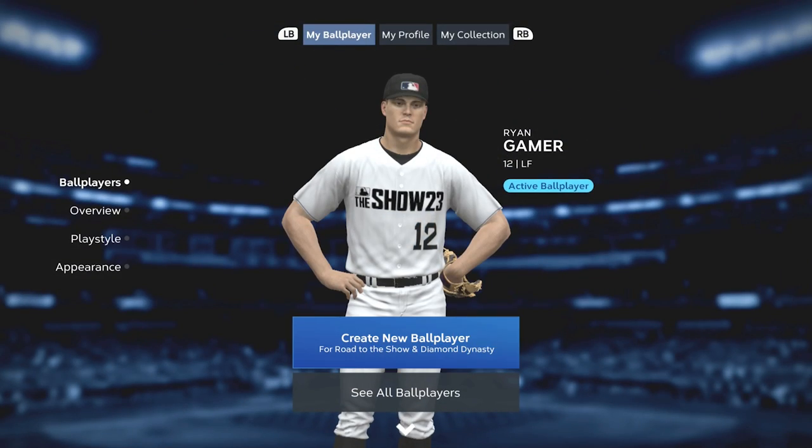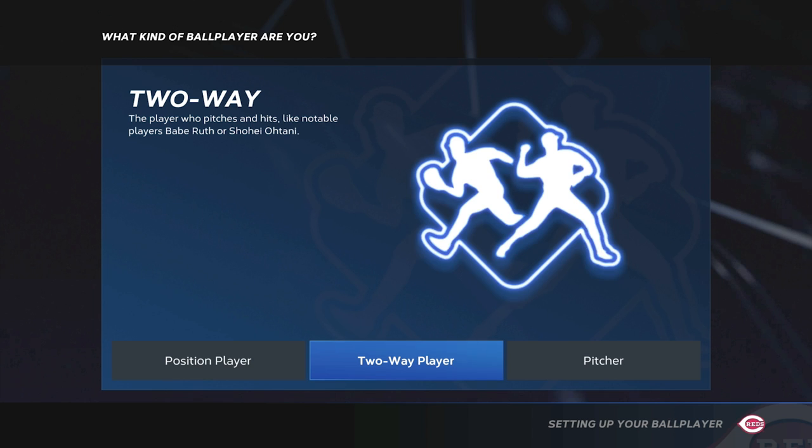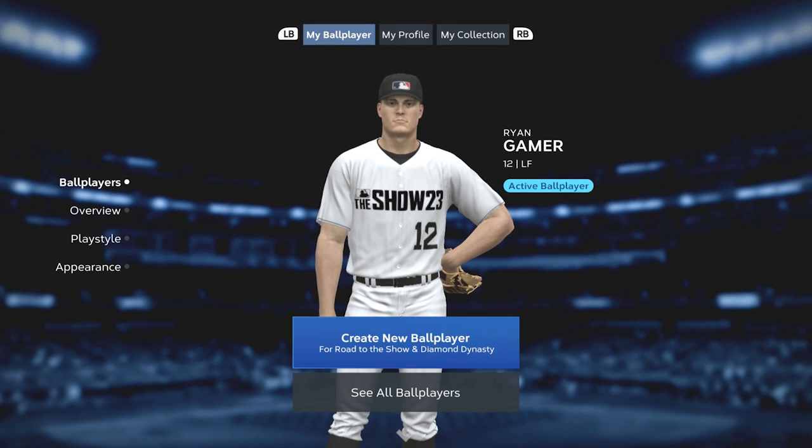What's important to know: whenever you create your ball player and pick your position, that is the only position they can play in Diamond Dynasty. So Ryan Gamer here is a left fielder — that means there are no secondary positions; he can only play left field in Diamond Dynasty, but he can also be a DH. This year your created ball players can be DHs as well. When you create a ball player you can have a position player, a two-way starting pitcher and position player, a two-way closer and position player, or a starting pitcher.